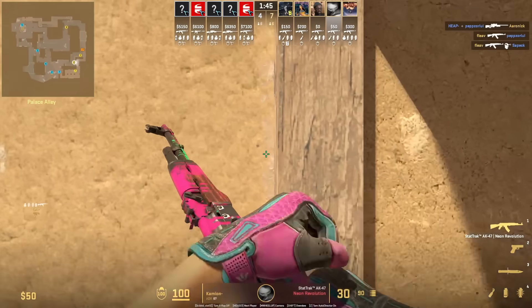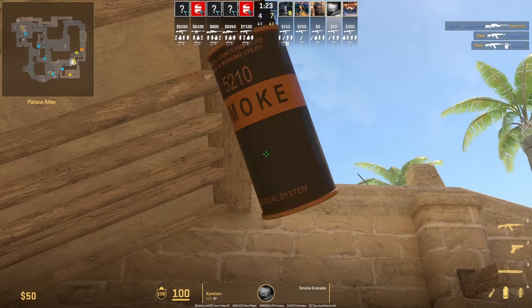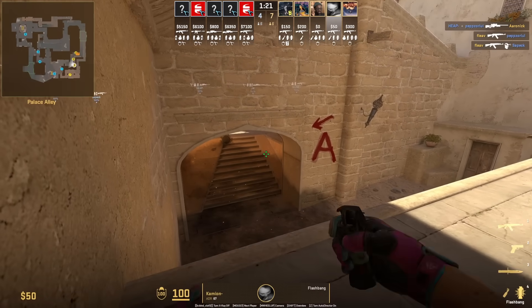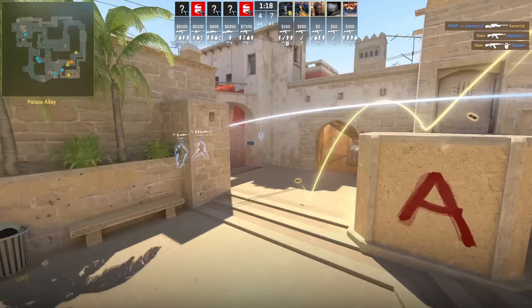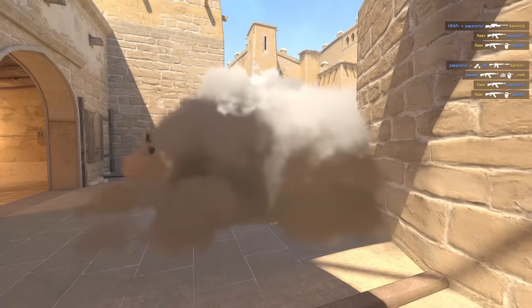That stair smoke's position is a common position to smoke jungle. So you could actually use this one here where you crouch at that wall, aim above that brick there, then go ahead and left click throw. You can see the jungle smoke is going to bounce off the stairs to land like this.